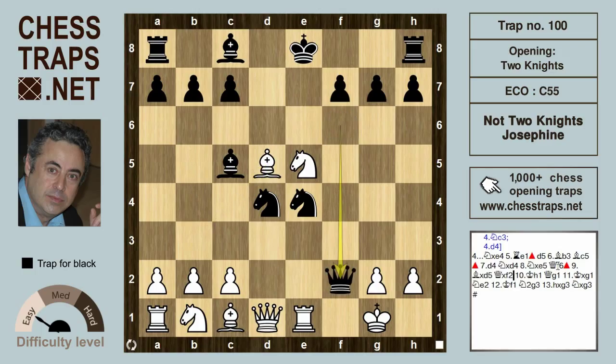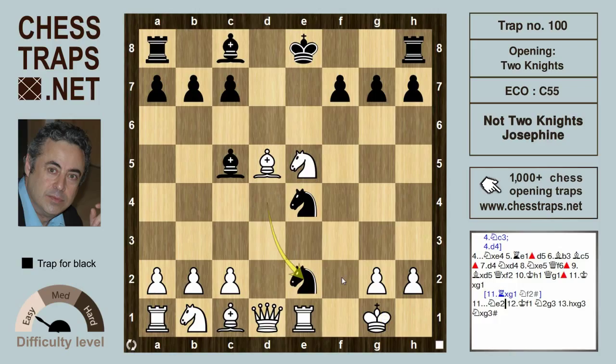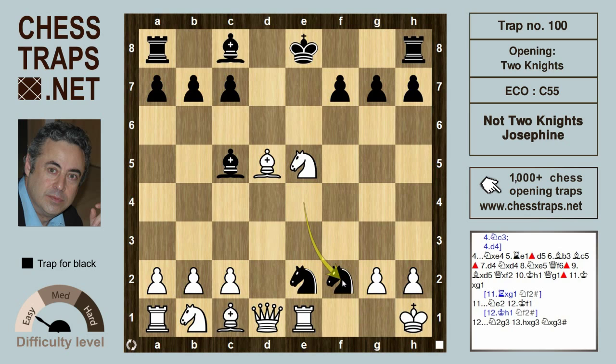Queen takes f2 check — that one's not hard to see. After king h1, we have the sublime queen g1 check, forcing a capture of the queen. If rook takes on g1, then it's knight f2 mate. So we have king takes g1, and now we have a double check with knight e2 double check. If the king now moves to h1, knight f2 is mate again. So the king moves to f1.